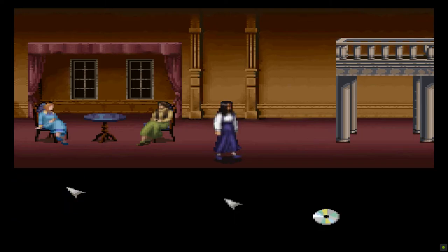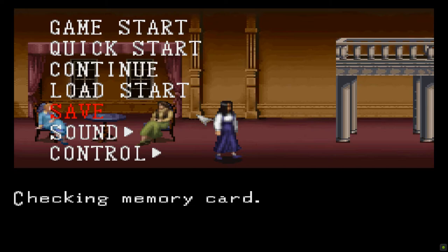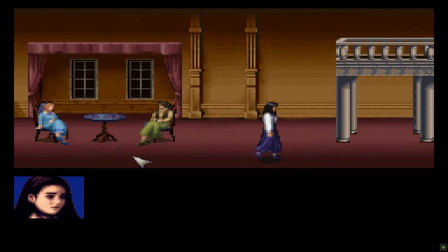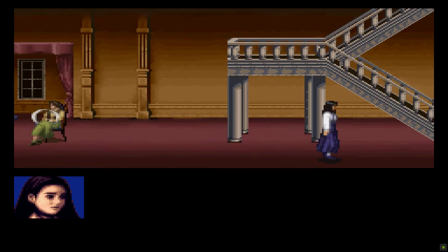Okay, let's see what my buttons do. I try to interact with things and save my game, but I don't have any member cards. Jennifer keeps walking where I don't want her to go. Already, the controls and I are not getting along — it's gonna be a fun playthrough.